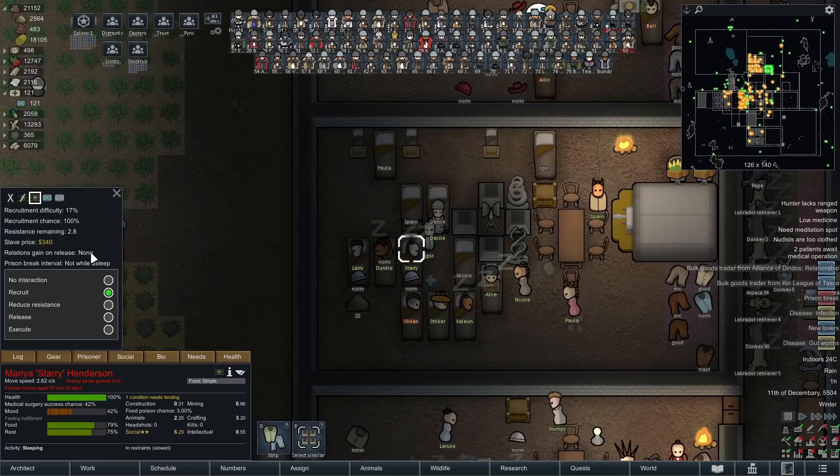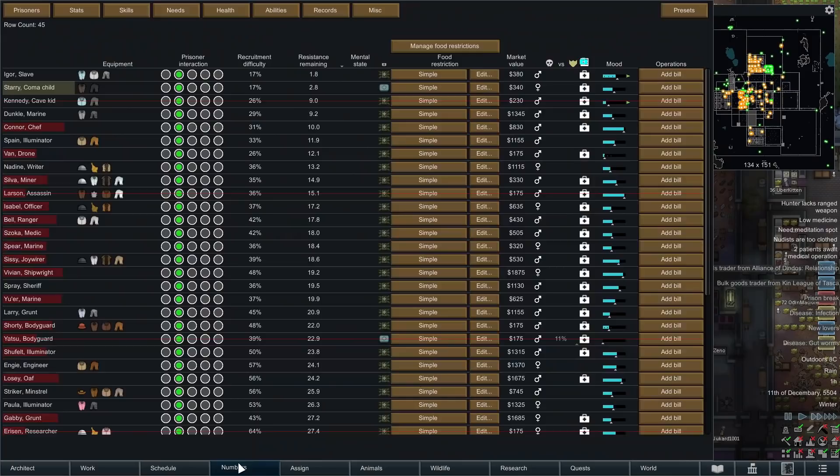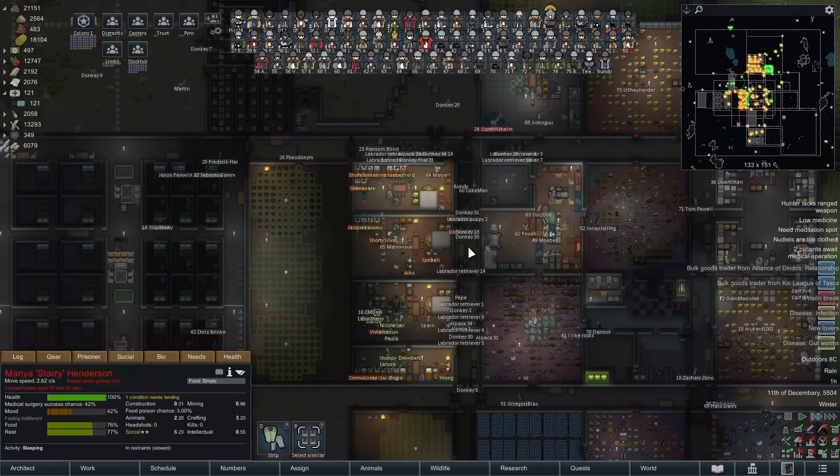Gut worms are going to be a big problem for you, buddy. We'll use decent medicine on you — namely because all of our herbal medicine is gone; we've used it all on our new prisoners. How many have we got left? We have 45. We've already recruited two though, so it's been a good day so far.